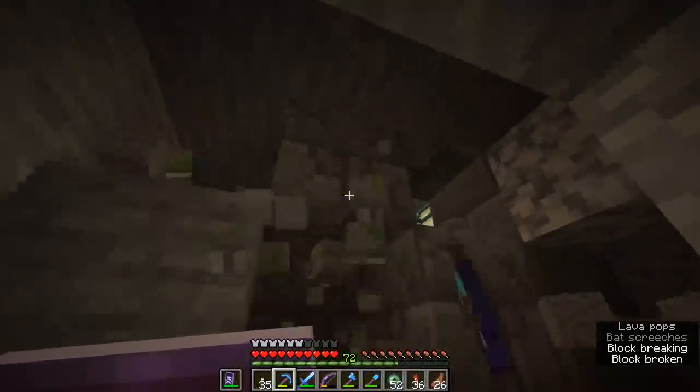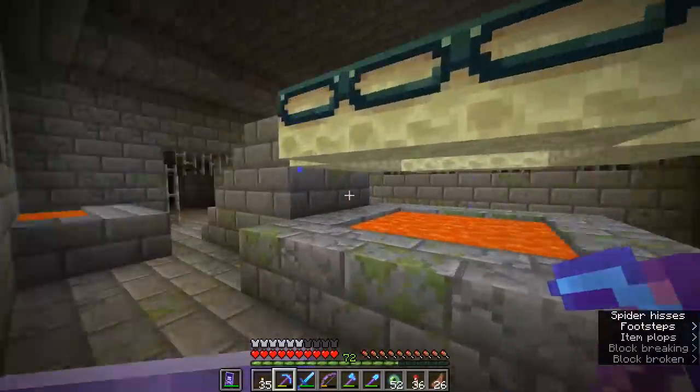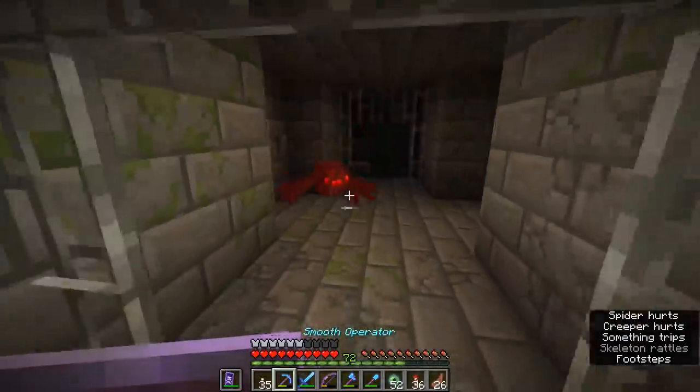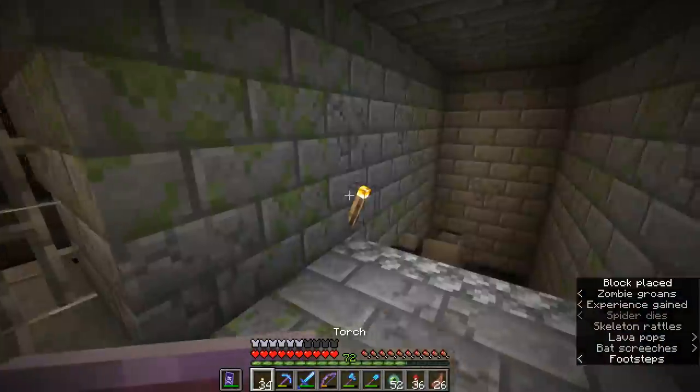And there we go — we found it! We actually dug right up into the portal room. Fantastic! Let's come in here, let's disable the silverfish spawner, and let's take a look around this stronghold. We are still underneath the ocean — very much so, I believe.